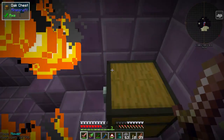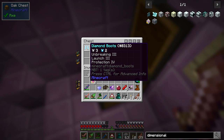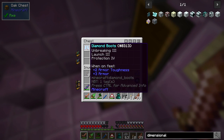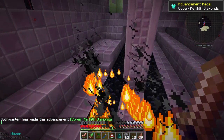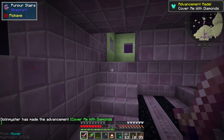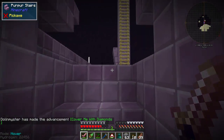And there we go, last one. Ooh, a chest — what do we got for boots? Unbreaking III, Launch III, Protection IV. What's Launch III? Curious. 'Cover Me With Diamonds' — I guess I haven't made diamond armor yet. Cool, so we got all three. This is one of the big End cities here.